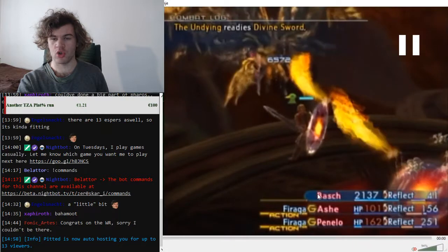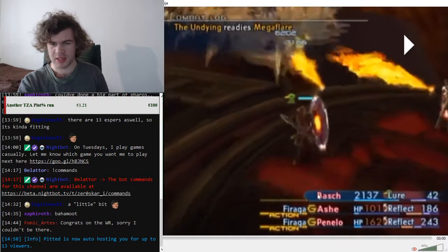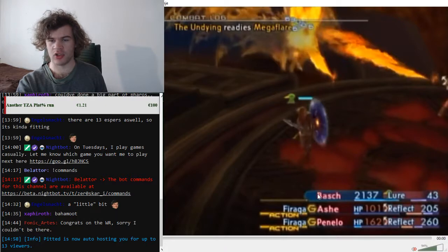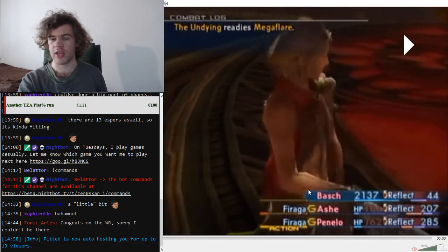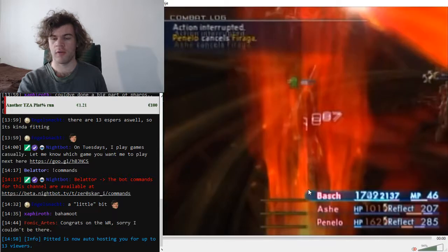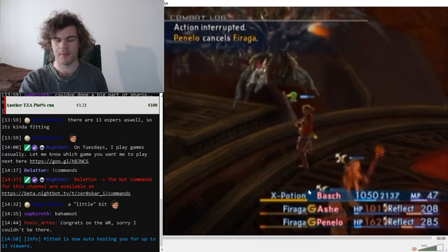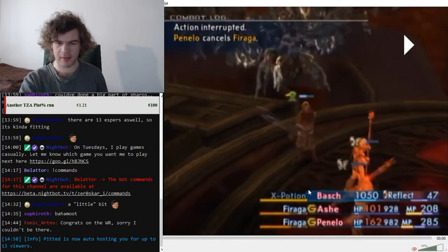Mega Flare is AoE and gets clogged by Firagas or X Potions since it requires a full ability queue. Keep gambits on and with Bosh run as far from the girls as you can. As soon as the Mega Flare animation starts, turn off Ash and Penelo's gambits and go back next to The Undying, heal Bosh, and turn gambits back on.